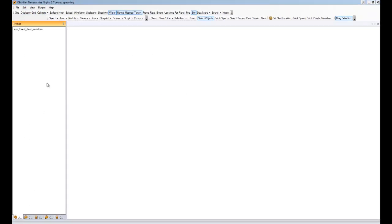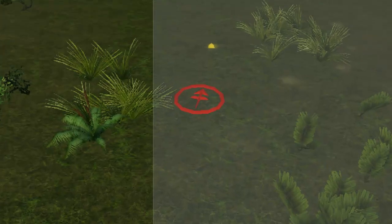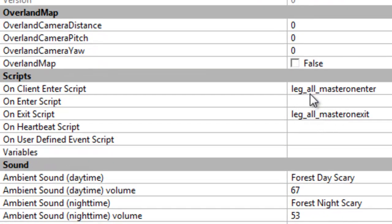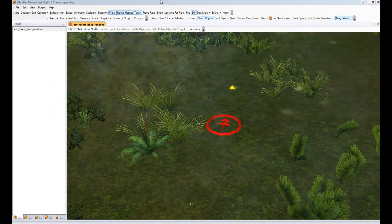We'll go back and look at our area. We'll pull up its properties for this area and we'll see that it's placed two scripts. Now, if there was a script here already, it would get copied, modified, and then a new script would be put in place. The script name would be the same as the original name with an LG underscore in front of it. So you know where your scripts are going.